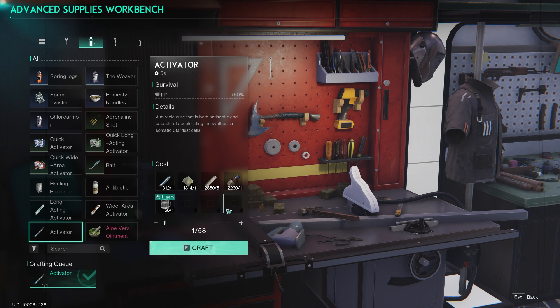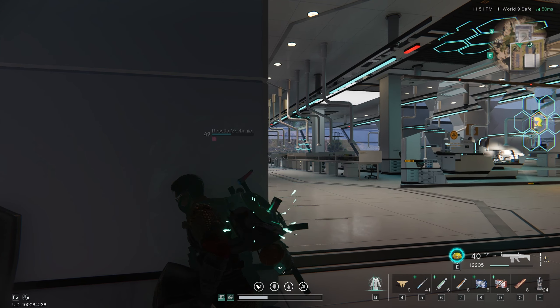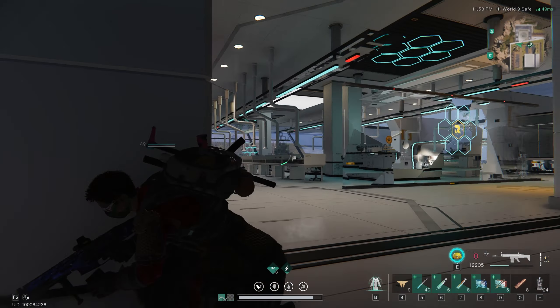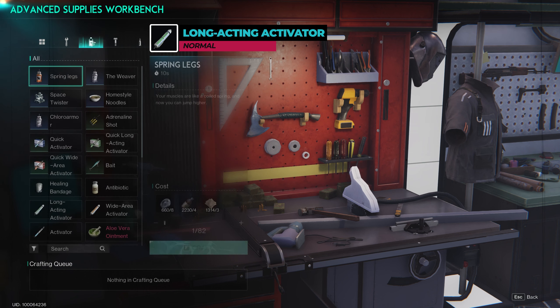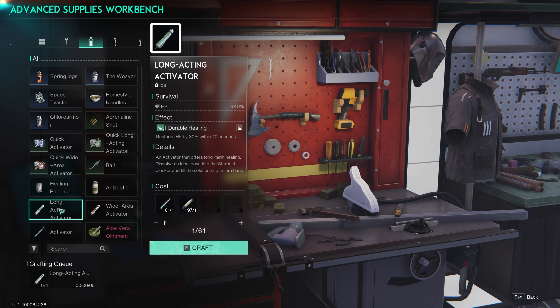First up, we have the Basic Activator. This is your trusty go-to healing item with a 20 second cooldown and a direct heal of 50%. It's pretty cheap to craft, needing just one antibiotic, one glass, five rubber, one acid, and one boiled water. The Activator is perfect for quick and reliable healing during battles. It gives you a solid 50% heal, but keep in mind it has a longer cooldown than some of the fancier Activators. Use it when you need a good heal and have the basic materials on hand.